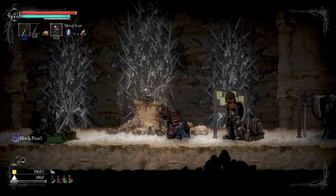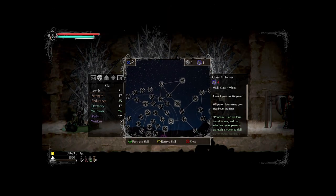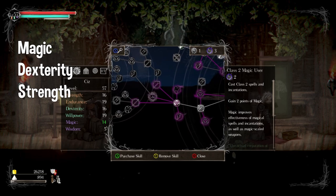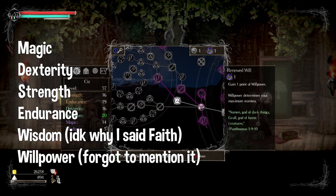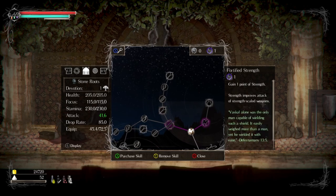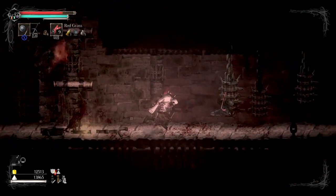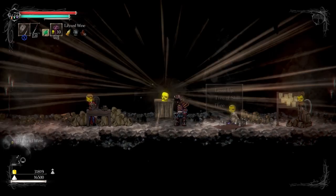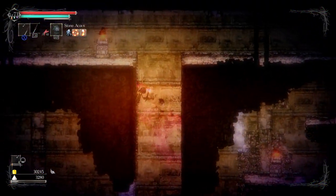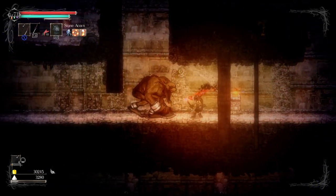Speaking of leveling up, this is the Salt and Sanctuary skill tree, or what the game calls it, the Tree of Skill. The tree is semi-divided into magic (mainly for mages), dexterity for hunters and thieves, strength for warrior types, endurance for heavy armor characters, and fate for characters that use prayers. This is what you're going to be looking at the whole game every time you level up. Be sure that before you invest a point in skills, you fully have an idea of what sort of character you're planning to build. Also, from this point on, when I say skill point, I mean the black pearl you receive each time you level up.